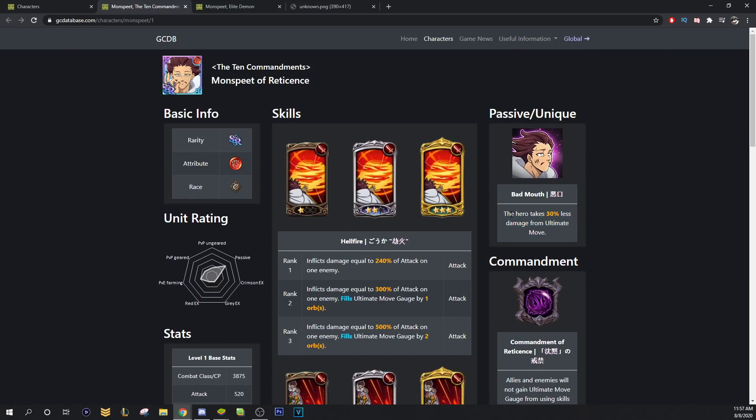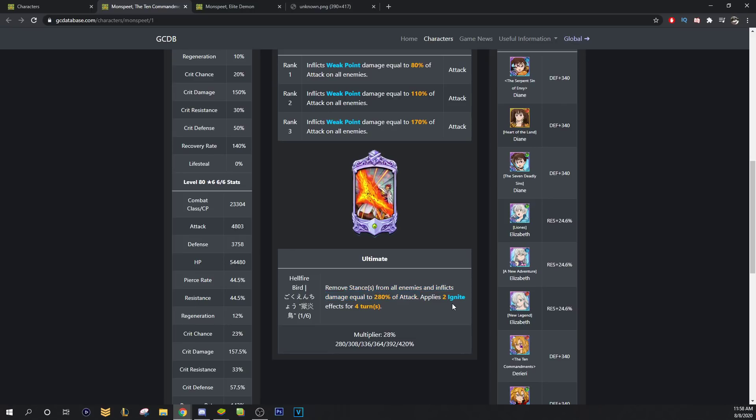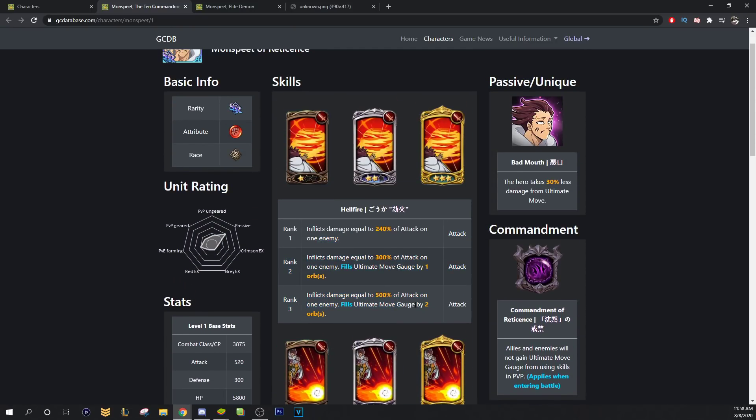On top of his passive — hero takes 30% less damage from ultimates, that's whatever — allies and enemies will not gain ultimate move gauge from using skills in PvP. So now you have to rush his ult to get his Ignite so you can use his Weak Point, but using his cards doesn't give him ult gauge. He kind of counters himself; it doesn't really make sense.